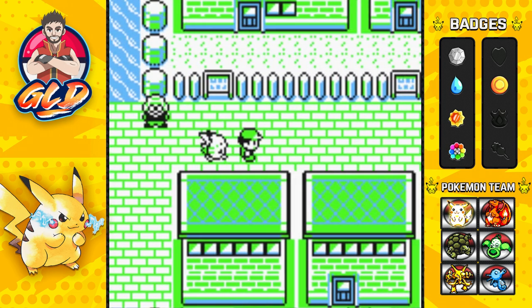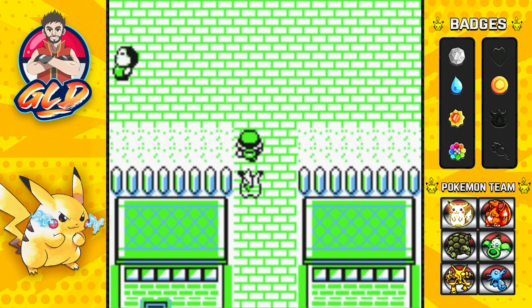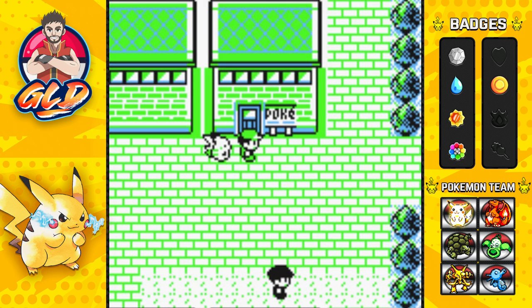We've won five badges! The logical choice would be going to Fuchsia City, but we have to make a small detour elsewhere first. Thank you guys again for watching — it's getting fun! Make sure to click the subscription and notification button. If you want to make a small donation the link is in the description. See you guys in the next episode where we go ahead and hopefully capture two Snorlax!